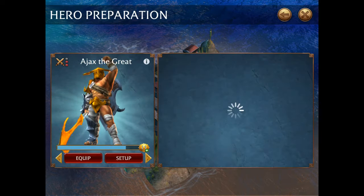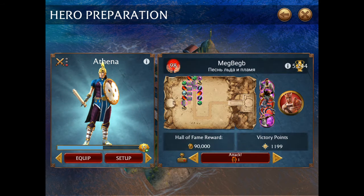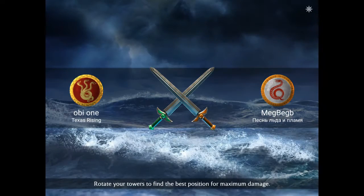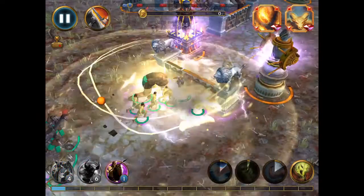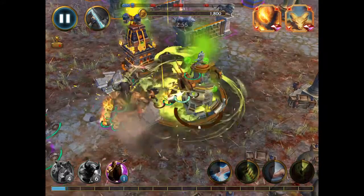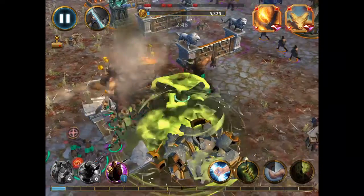I'll show one more attack using my newly acquired Athena. She starts with four powers, so that means you can equip the healing ability as well. When you're choosing a hero, you pretty much just want to make sure you've got someone with three army slots and at least three powers.